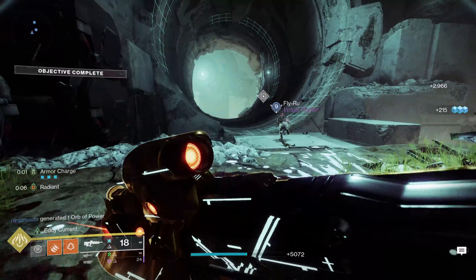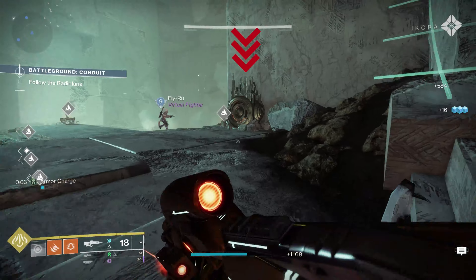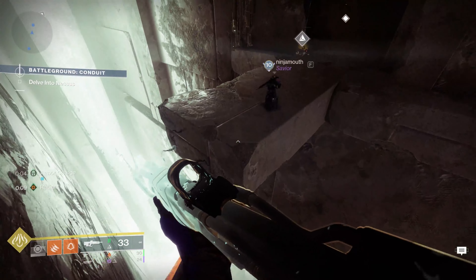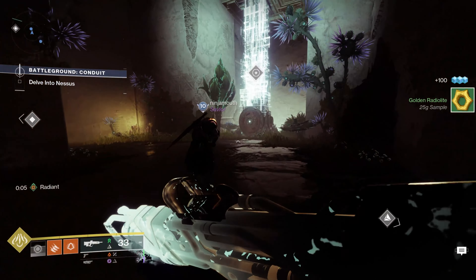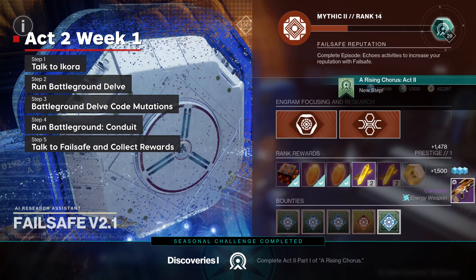The first hammer on Conduit is just after your first battle where you're trying to get through a big circular door. The second hammer is just before the final boss as you do a little platforming to get there. Both of these are very hard to miss as they pop up on your radar and are directly in your path. So run Conduit, go back to the helm, and that's kind of it for this week.